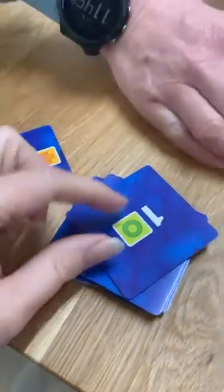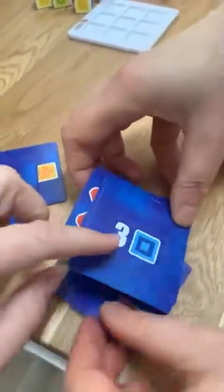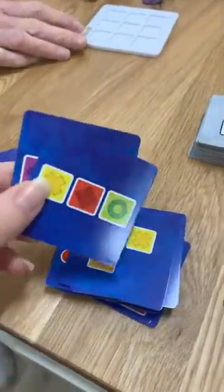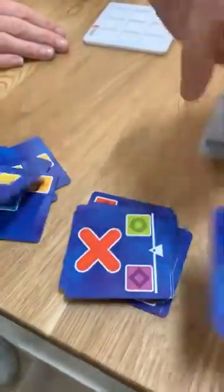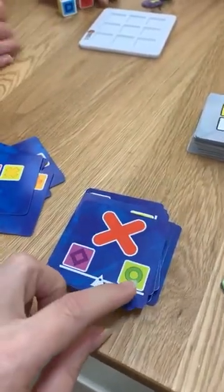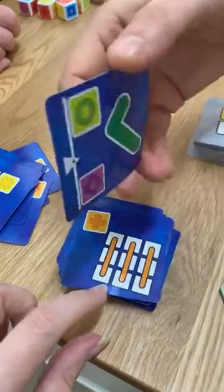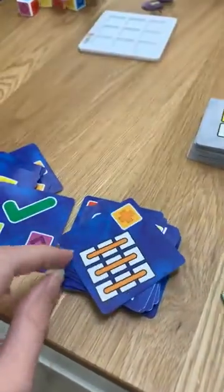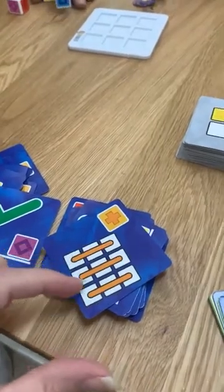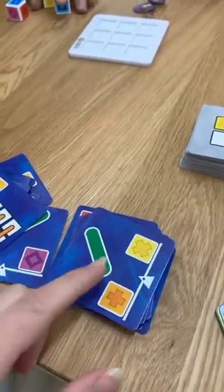One card says you can only have one green circle showing in your sets. Another says you must have three blue ones showing. One card says you cannot have an even balance of green and purple — so you can't have one of each; you need to have a different number. Another card says you need to have three of that particular block in each of the rows, or one in each of three rows. And this one says it has to be even.